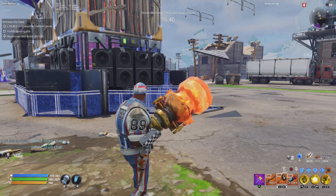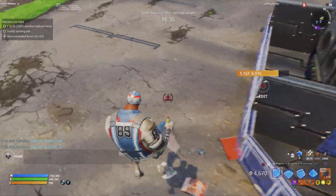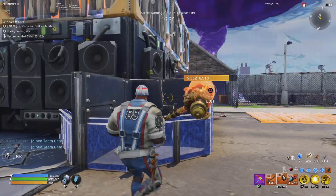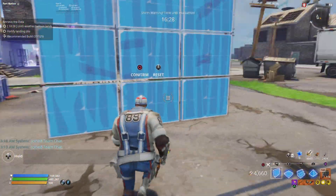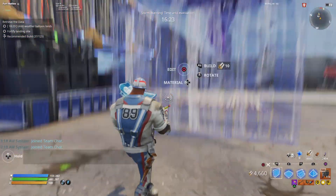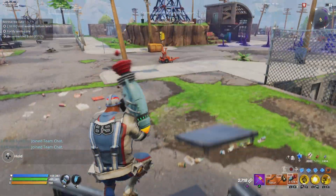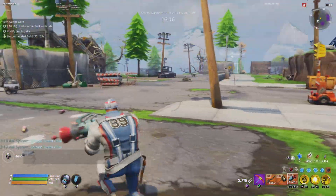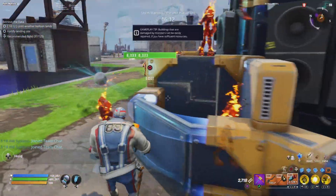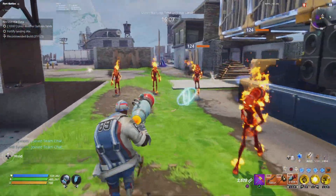We are back. What you want to do is build something like this — put some floors down and edit them to look like this. Then edit these walls by going like this, boom, and it should look like that. Now, wherever the husks are coming from — they're coming from that direction — you want to build accordingly. You can also see they're coming from that direction over there as well.